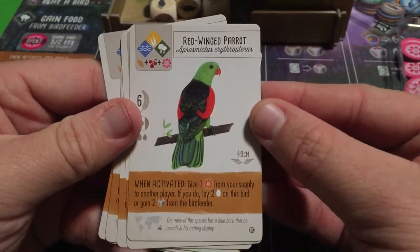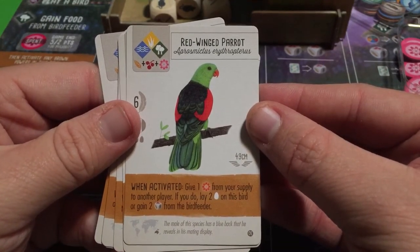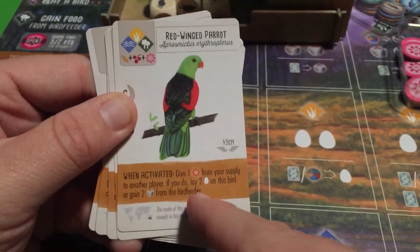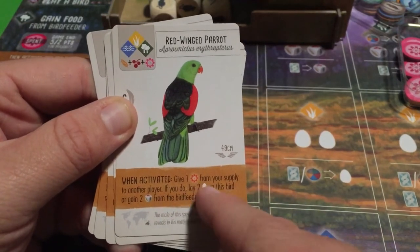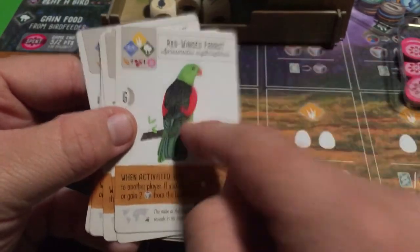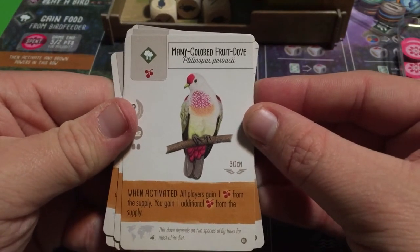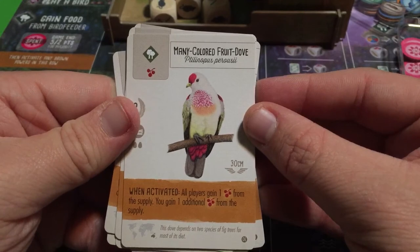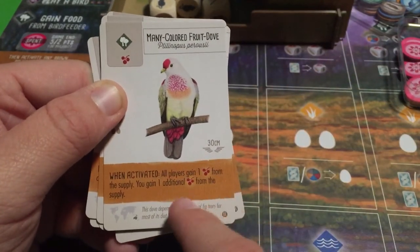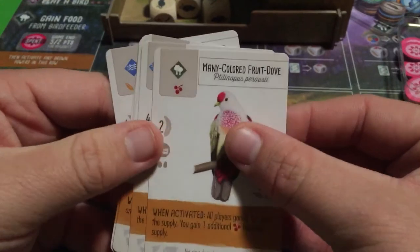The Red-winged Parrot: give one nectar from your supply to another player. If you do, lay two eggs on this bird or gain two food from the bird feeder. Totally worth it — giving a nectar to lay two eggs or gain two food is a great deal. The Many Colored Fruit Dove: all players gain one fruit from the supply, and you gain one additional fruit. So everyone gets one, but you get two total.